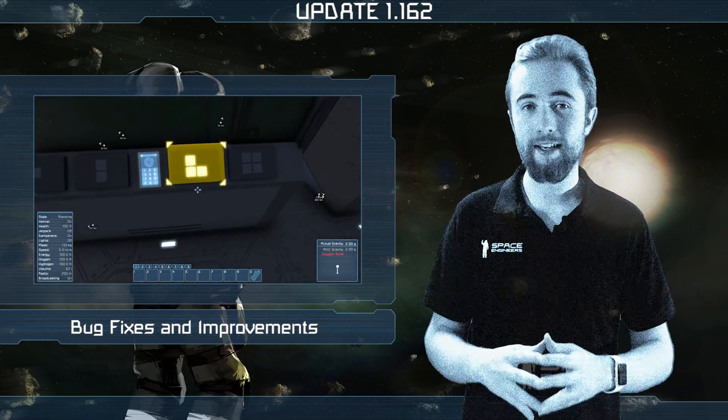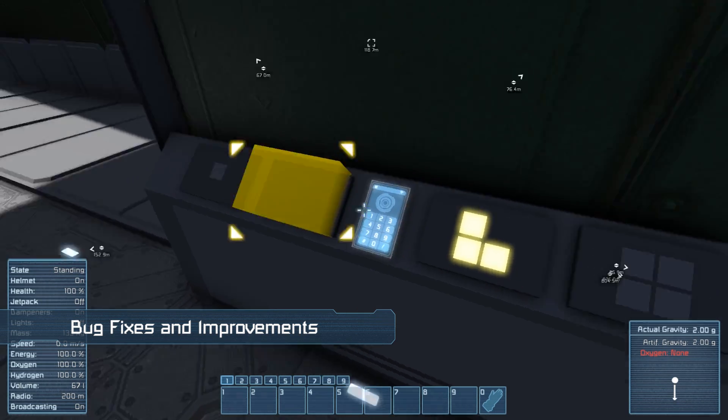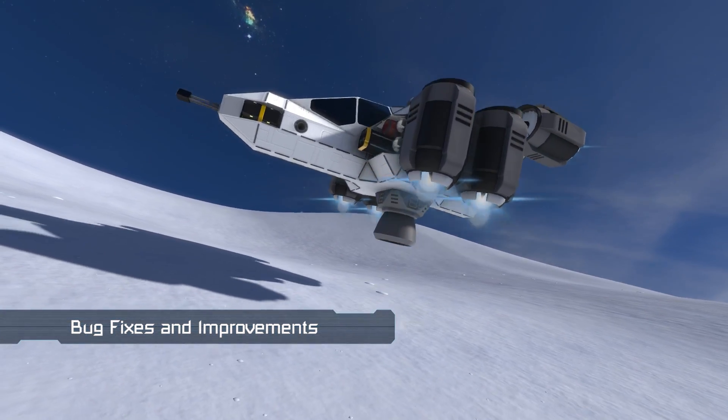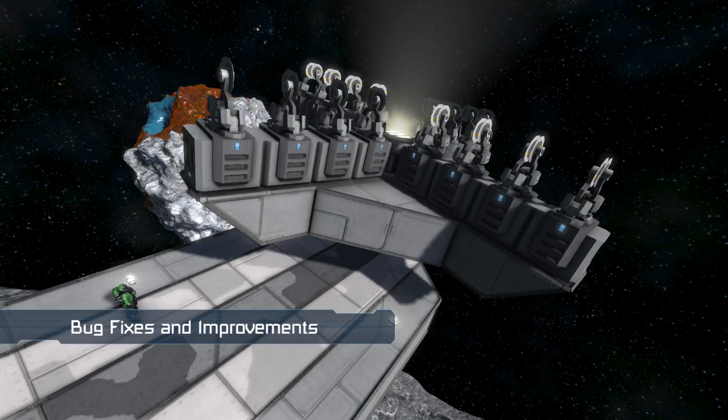The bugs fixed this week include button panel text only appearing for a short moment, ship dampeners seeing unfuelled hydrogen thrusters as powered, and the properties of subgrids not being updated after changes are made.